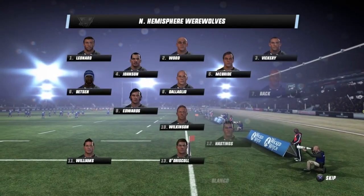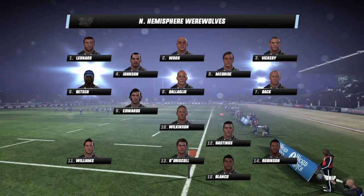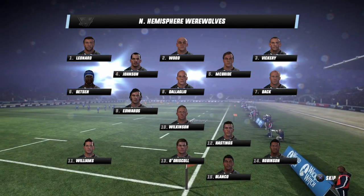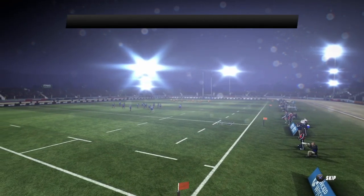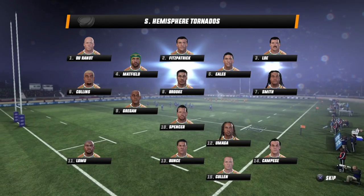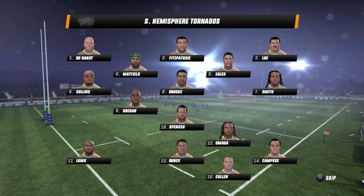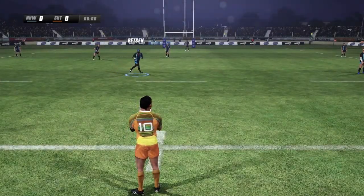Arena Manawatu was originally established as Palmerston North Showgrounds and was used during World War II to train troops. It'll be put to a different use here as we're ready for this matchup. This match could easily tip in either direction — it'll just need the right spark. With me here is Justin Marshall, and it's set to be a good game.